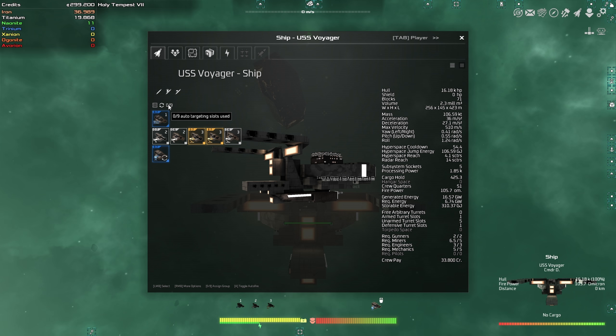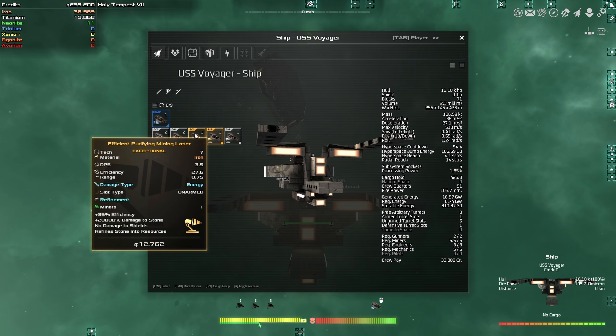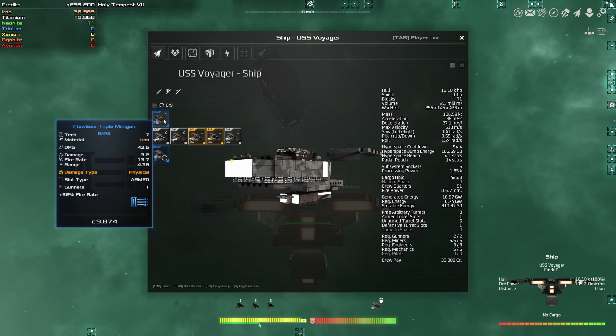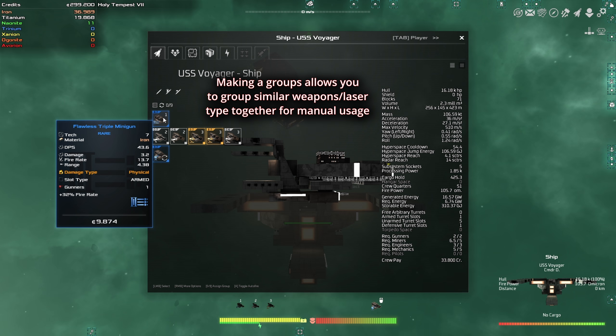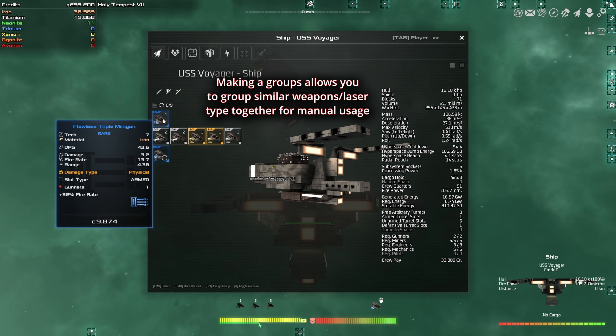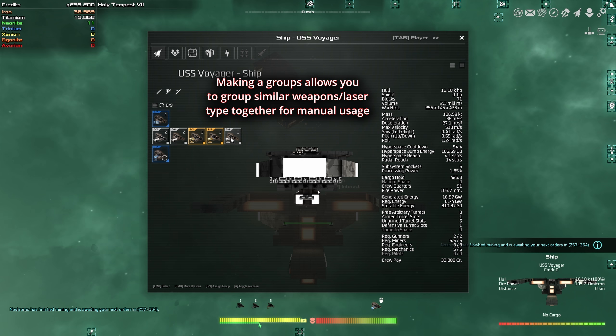Auto targeting slot — what is it and what does it do? Over here you can see I have different groups. To group them, you just left click and then click a number. So right now I clicked number one, but if I want to click number four, I just change that. It's better to group like weapon with weapon, salvaging laser with salvaging laser, mining with mining.